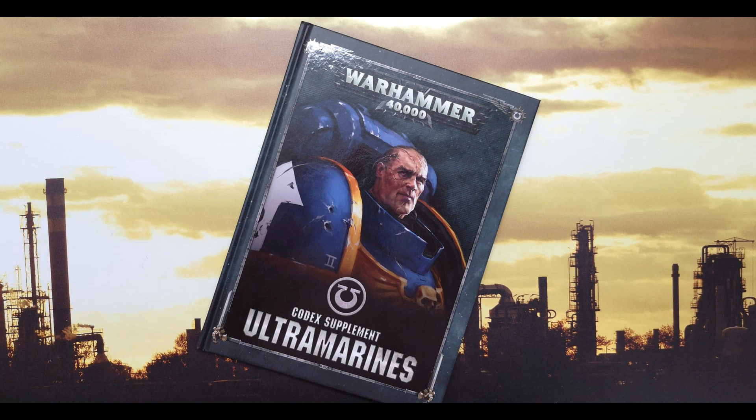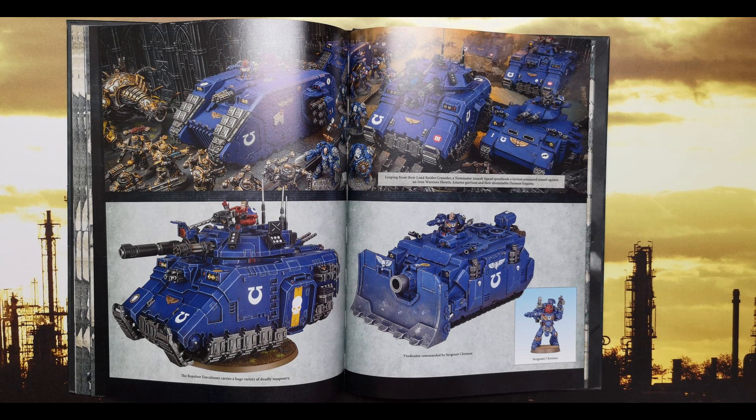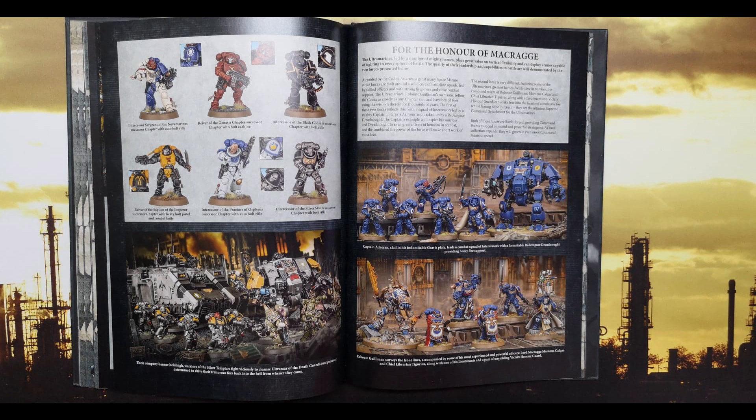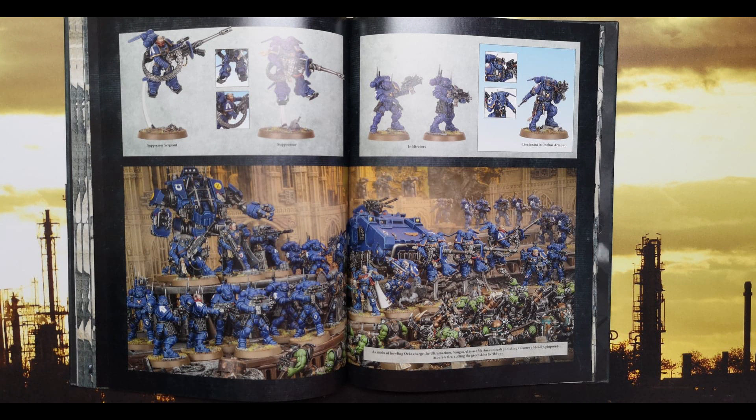Exemplar of the Chapter — one CP; after nominating an Ultramarines model that is not a named character to be your warlord, you can generate one additional warlord trait for them; this must be an Ultramarines warlord trait and each warlord trait in your army must be unique; can only use this stratagem once. Squad Doctrines — use at the start of your movement phase; select an Ultramarine infantry or biker unit, then select either the Devastate, Tactical, or Assault Doctrine; until the start of your next movement phase that unit gains the bonus of that combat doctrine instead of the active doctrine. That's very Deathwatch-esque — having that flexibility to move between them — and I hope the fact that the Deathwatch aren't getting any of this new stuff means they're getting reworked.